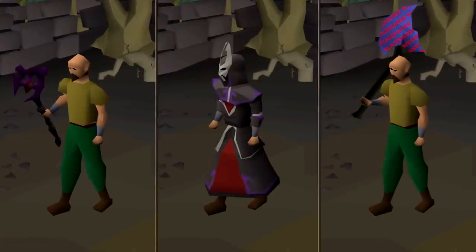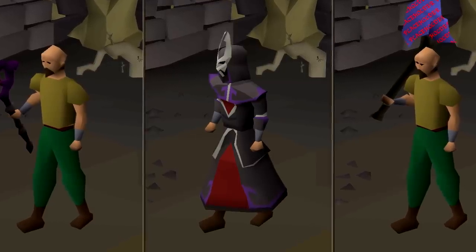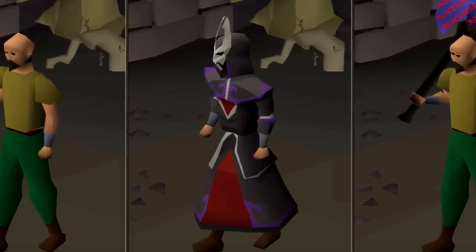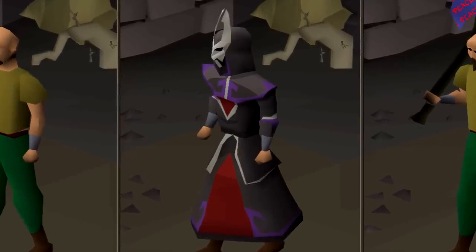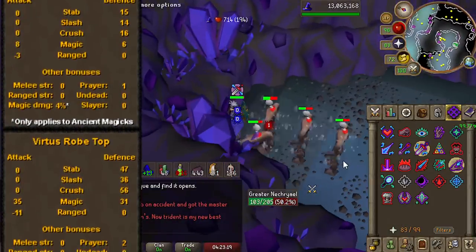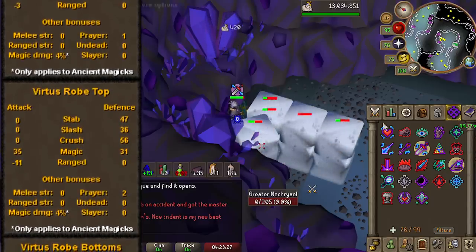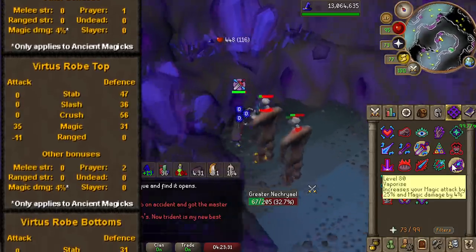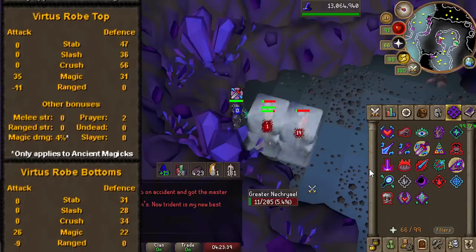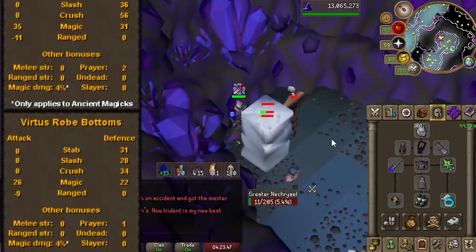Now let's talk about the Virtus Armor. The 4% damage bonus on Virtus pieces only applies when using Ancient Magics, so it is not better than Ancestral generally — Ancestral gives 2% damage per piece applying to any magic spell. Virtus is overall the second best in slot magic gear, matching Ancestral's magic accuracy. Since it comes from the new bosses which should be easier to camp than Chambers, it will likely be a fitting stepping stone or Ironman grind before Ancestral. Best in slot for Ancient Magics specifically: Inferno runs with barrage, barraging Slayer tasks, and PKing.